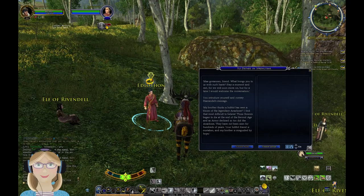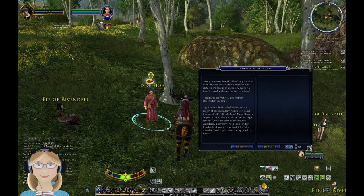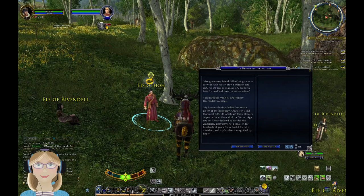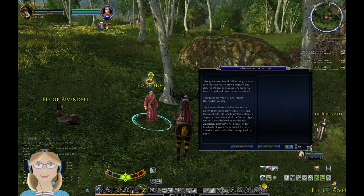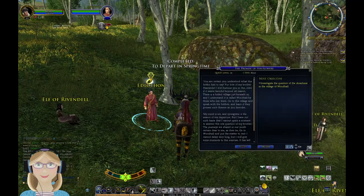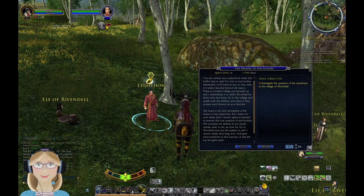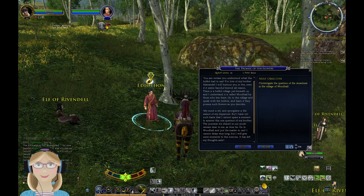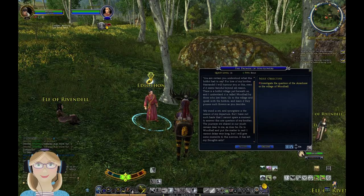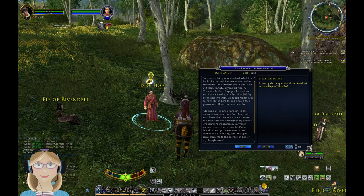Hello Edlethon. He greets us - what brings you with such haste? Conveying Herondil's message: his brother thinks a hobbit has seen a bloom of the legendary Anirlos. Edlethon finds that most difficult to believe - those flowers began to die at the end of the Second Age and as Arnor declined, so did the Anirlos. They have not been seen for hundreds of years. But for love of his brother, he will humor us. There's a hobbit village just beneath called Woodhall - go speak with the hobbits and learn if they possess such flowers.